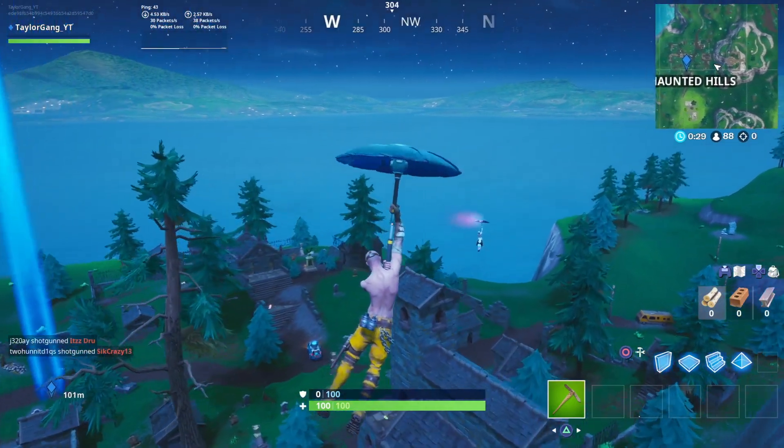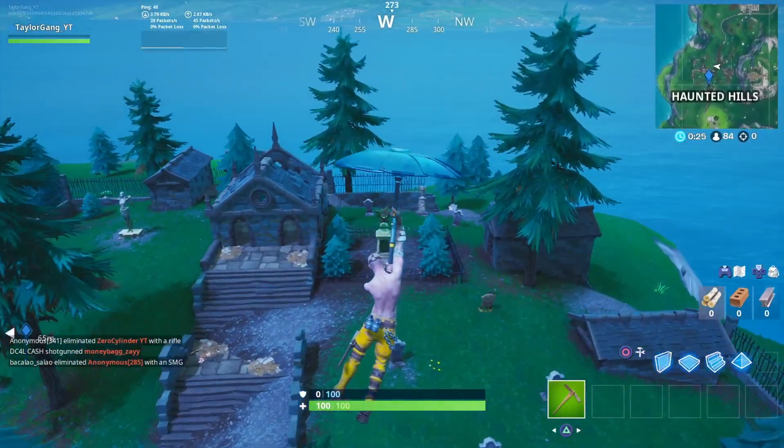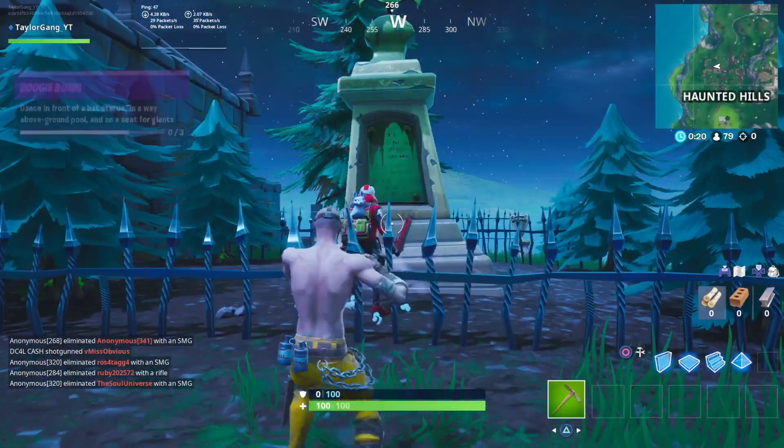The first location I went to was the bat statue, which is at Haunted Hills. If you follow my exact path right here, you will see the bat statue right here. Go ahead and dance in front of that and that is one of three.